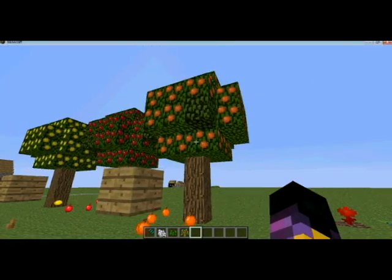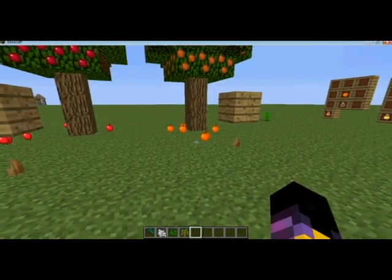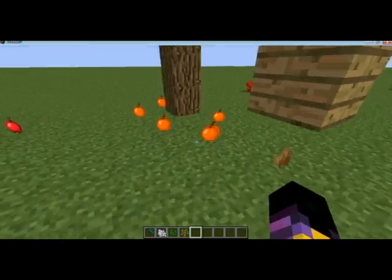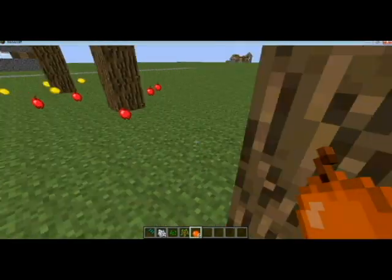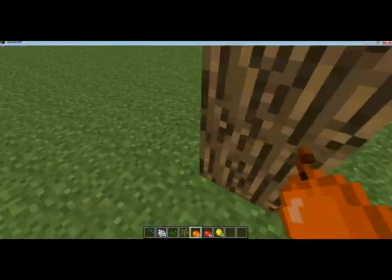And then we have the trees. We have orange, apple, and lemon trees, and when they are fully grown like these ones, they will drop the item every now and then. So I am just going to go pick all these up. We got some oranges, some apples, and some lemons.